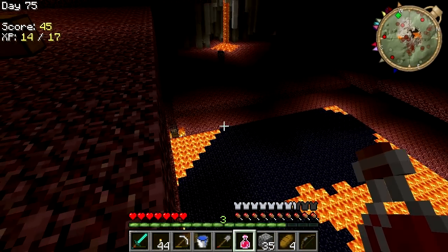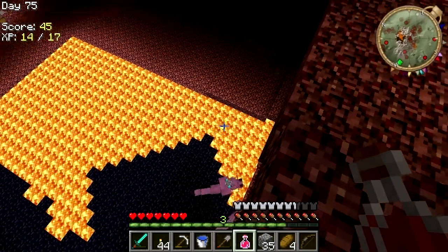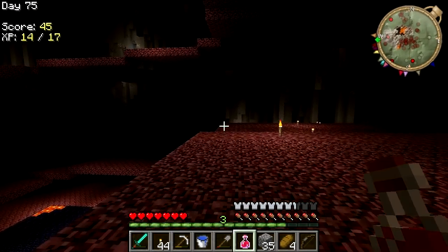Going down here — it's hard to tell. Looks like some of those spawners are on fire, or the torches are. Wow, they're swarming down there. That might be a little more difficult, like we're used to in the Swamp one.